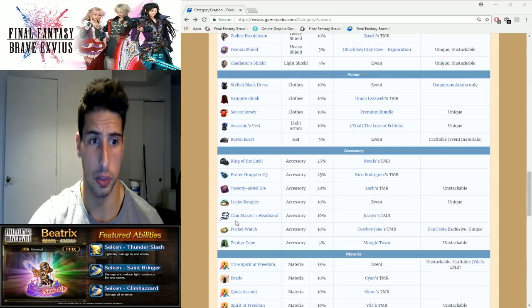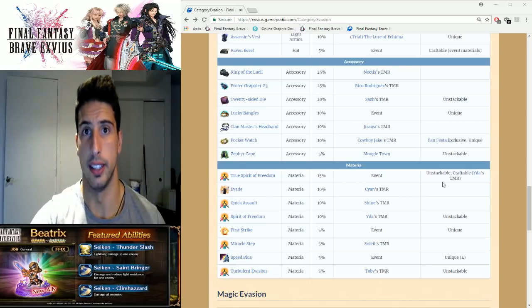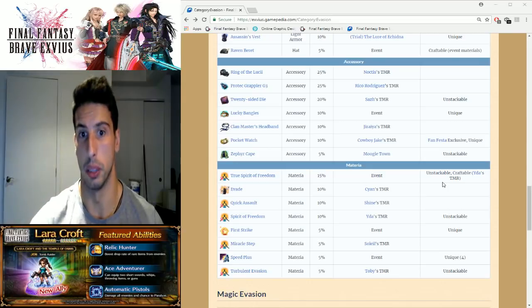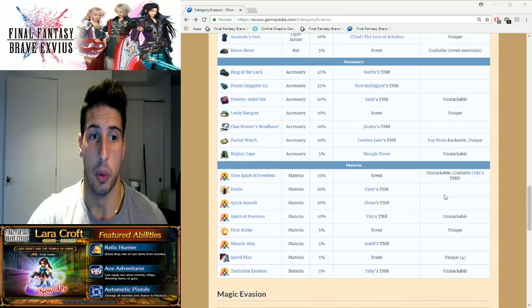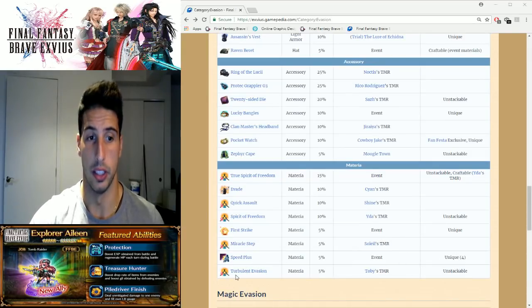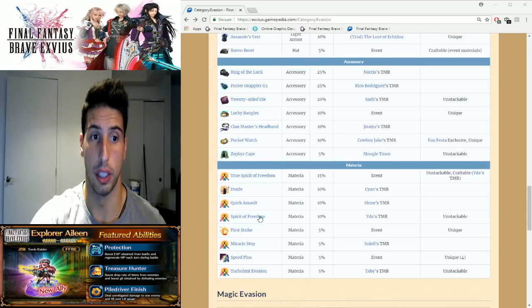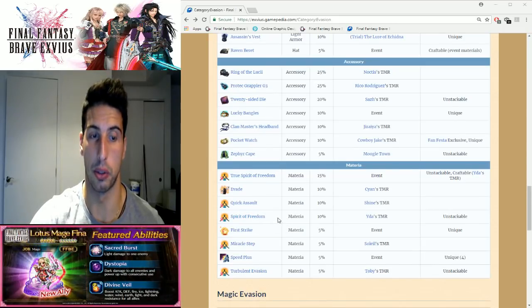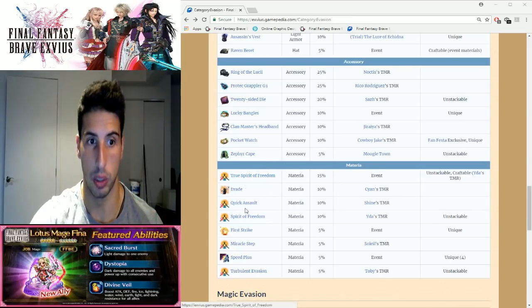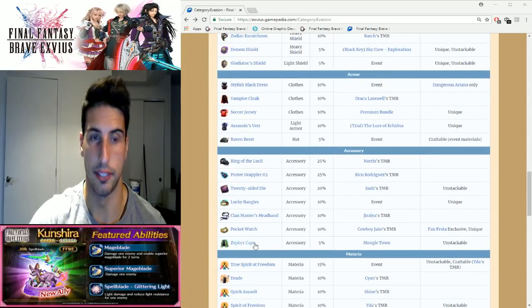Then you have Lucky Bangles, Jiraiya's TMR Pocket Watch — all 10% each. The Zephyr Cape is another 5%. For materia slots: True Spirit of Freedom is 15%, that's Edu's TMR, and if you awakened it it's even stronger. Science TMR Quick Assault and Spirit of Freedom are all 10%. Then First Strike, Miracle Step (Ace's TMR), Speed Plus from an event, and Turbulent Evasion are all 5%. Important: True Spirit of Freedom and Spirit of Freedom can stack with each other, but you cannot stack two of the same one — so don't equip Spirit of Freedom twice or True Spirit of Freedom twice.